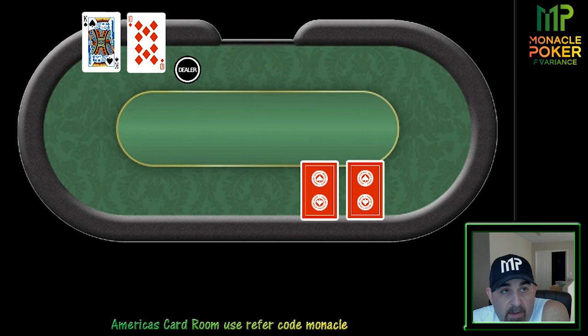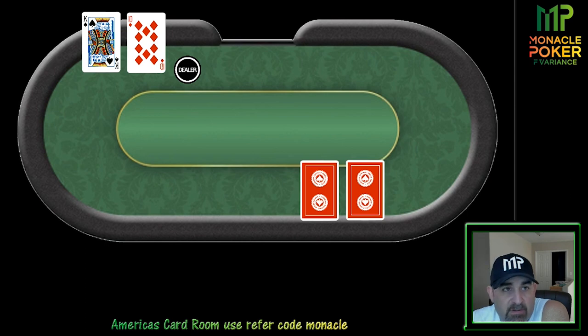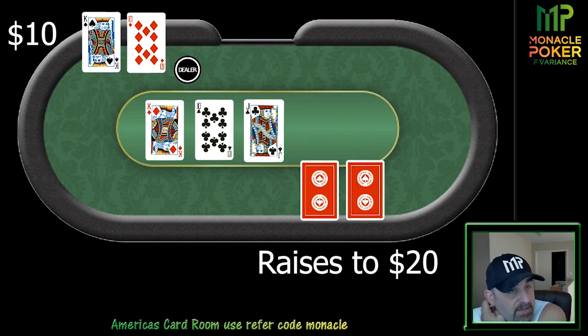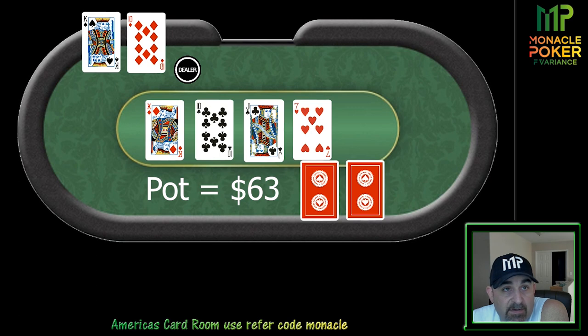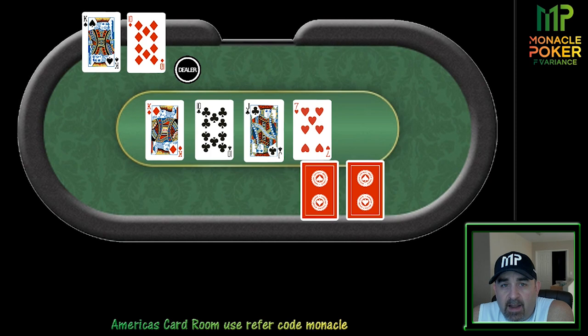A couple hands later we raise the button with king-ten offsuit to $10, get one caller in early-to-middle position. Flop comes king of diamonds, ten of clubs, jack of clubs. Villain checks, I bet $10, villain raises to $20, I call. Turn is a seven. Villain bets $30. I raise all-in because the villain didn't have much behind. He calls. The river is clean and he had ace-nine of hearts. We pick up about $140 in that hand and we're off and running.